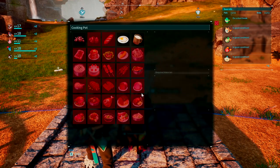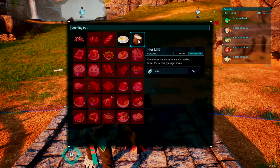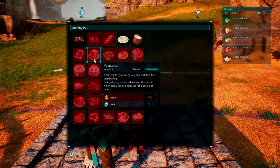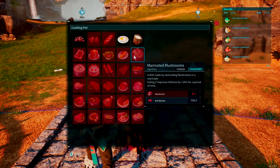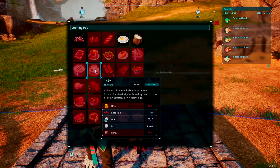Obviously it is a cooking ingredient. It makes a number of cooking recipes, some of them being hot milk, pancakes, mushroom soup, and then obviously cake.